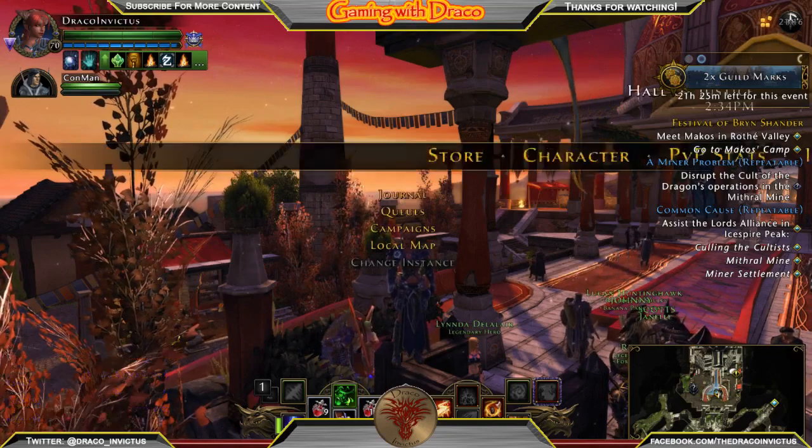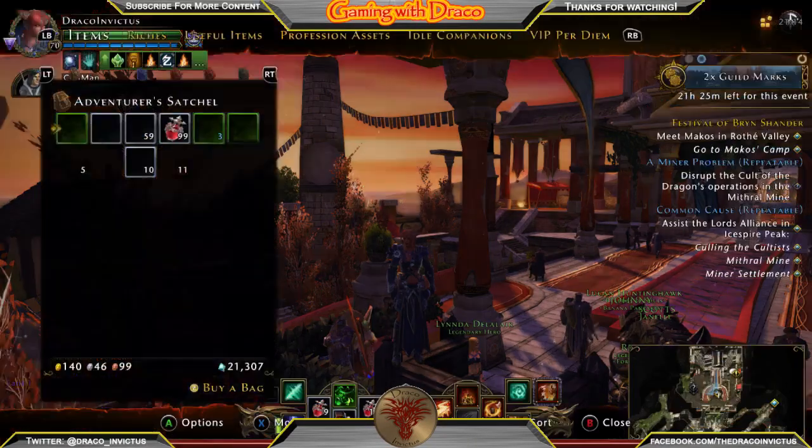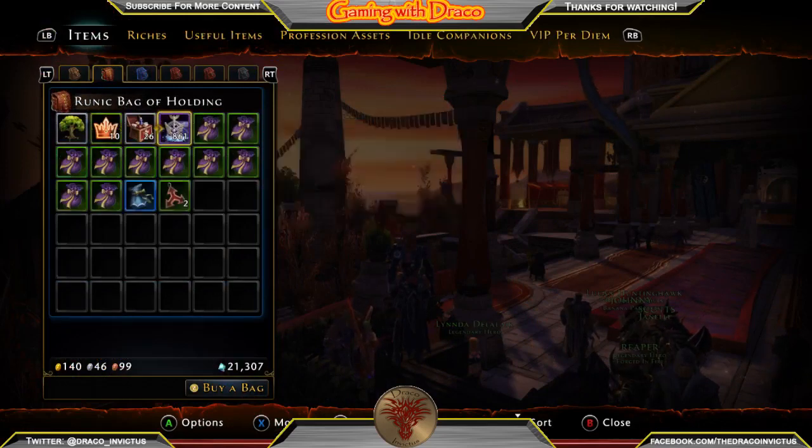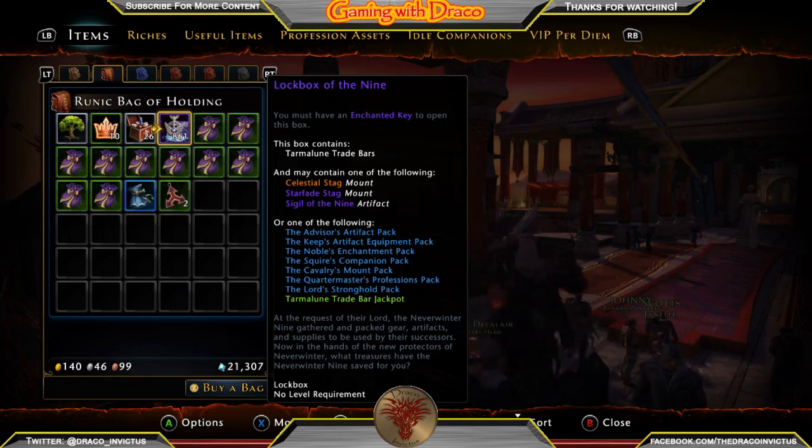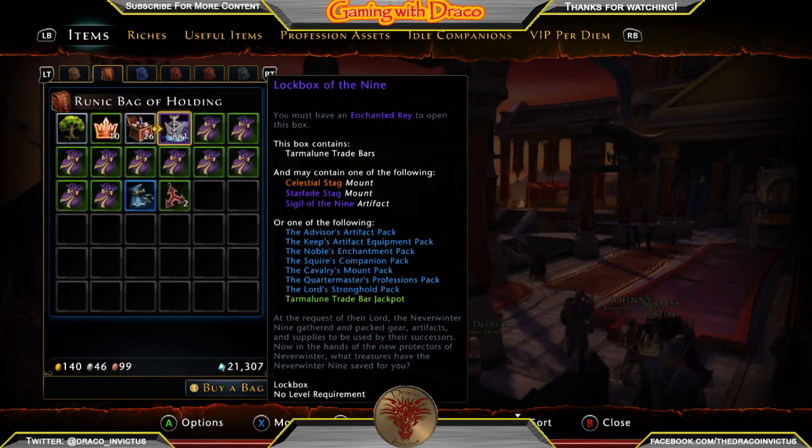Today we are going to talk about lockboxes. If you're just starting out, you're running around and there are these glowing boxes on the ground that automatically pick up and go into your inventory. Right now they are the Lockbox of the Nine. There are so many different kinds of lockboxes out there and they all contain really cool stuff. The best thing to get out of the Lockbox of the Nine would have to be the Celestial Stag, which is currently selling for somewhere upwards of four million Astral Diamonds on the trade house.